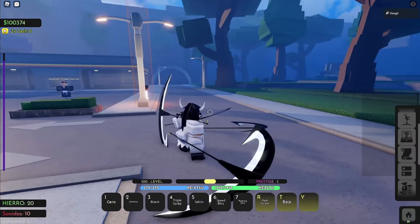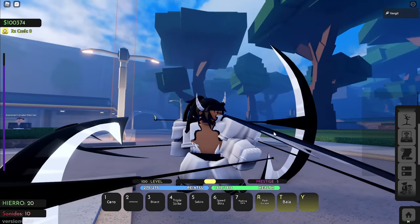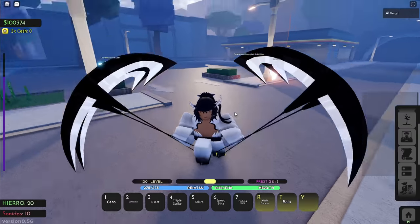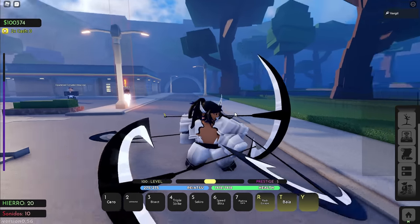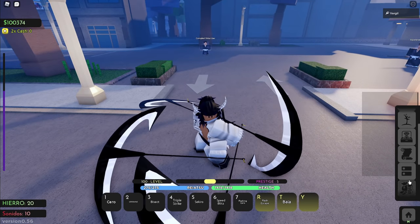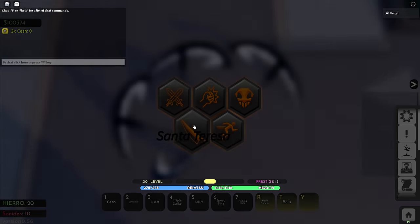This is what the res looks like — you get all these cool scythes and bonus limbs. You have two arms to hold even more scythes, so it's pretty cool. This is what the M1 animation looks like, and I've never seen a bleach game add Nnoitra's pantera into a resurrection before, so this is actually really sick.